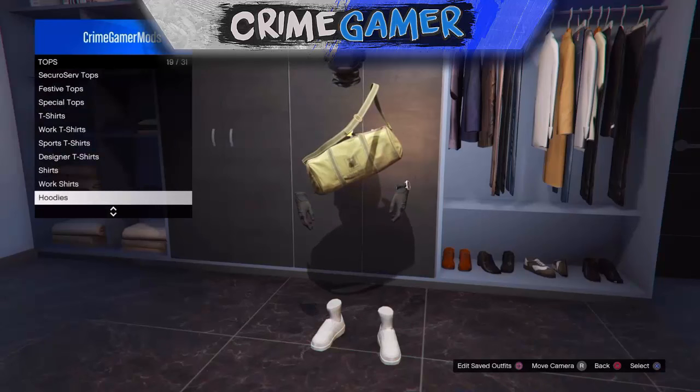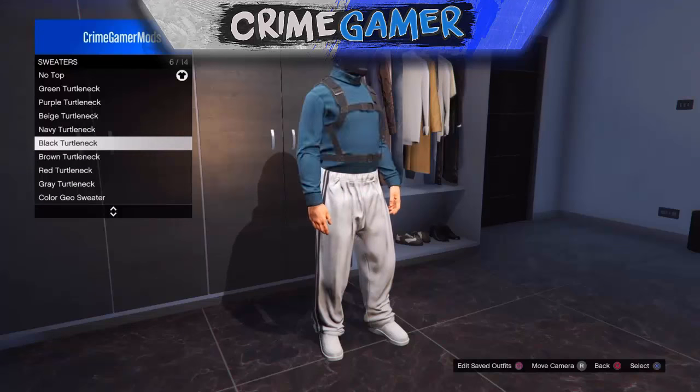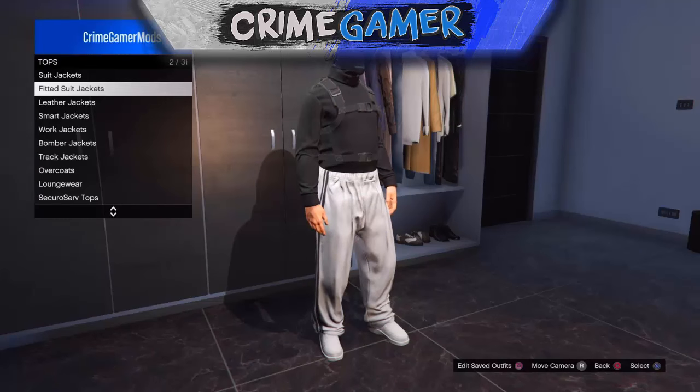You need to have the brand new turtleneck sweaters that came with the Finance and Felony DLC. You can go to the clothing shop and buy one. Once you've selected the sweater, you're ready for the next step.